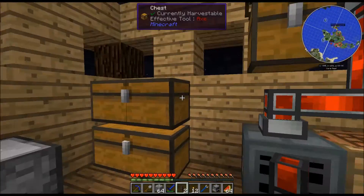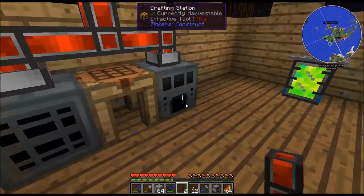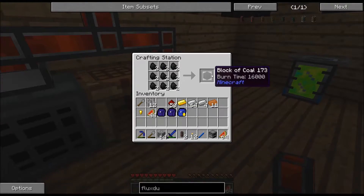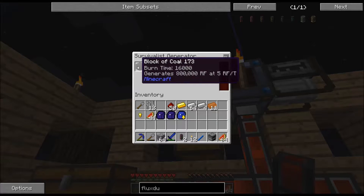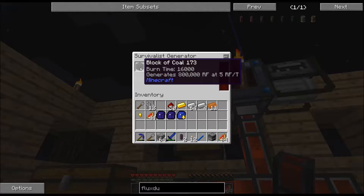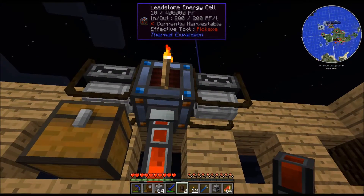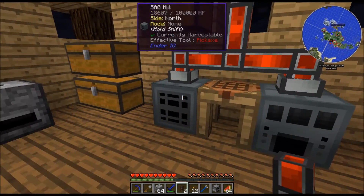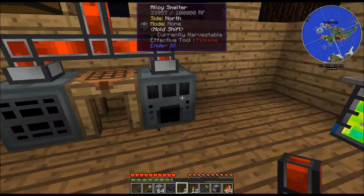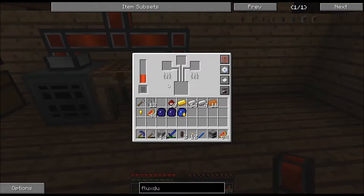Make coal blocks — the blocks last forever in these things. See, look at that — generates 800,000 RF! That's a lot of RFs. That's twice as much as my leadstone energy cell will even hold. But that'll keep the power going so that I can smelt, break down, double, turn to dust, whatever, and also smelt. Now what this does is it actually lets you set it to connect to a chest.